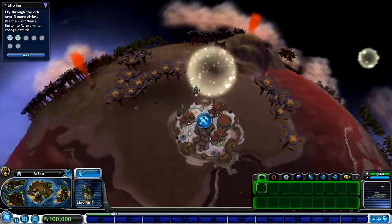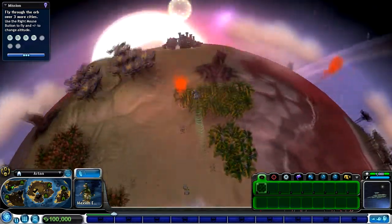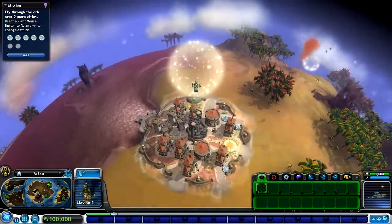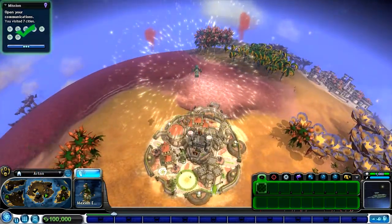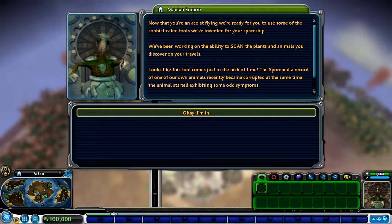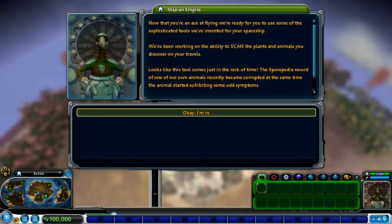Congratulations, cadet - you've got a fine ride there. We're still adding new equipment to your ship, but we should have it ready for space travel in no time. Have you flown a spaceship before? No? Well, nothing like a test flight while the entire population of planet Arten looks on! Each city has launched a giant orb in celebration. Take your ship on a spin around the planet to seven cities and drive through the orbs to break them. We need to click the right mouse button or use arrow keys to fly; the mouse wheel adjusts height. So we've got to fly through these things - there's one, got it, here's another.